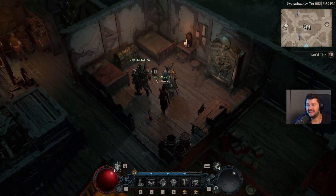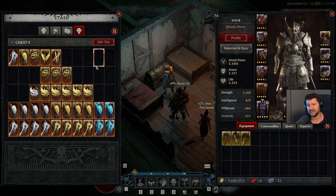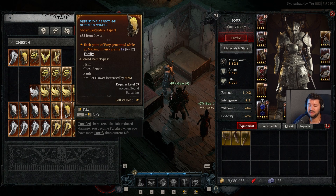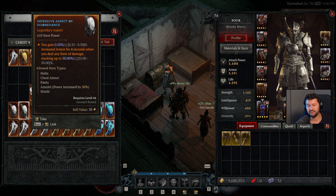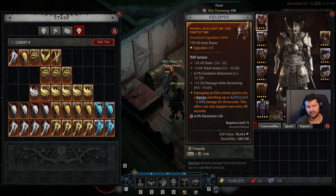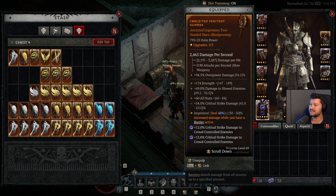During your adventures, you'll come across many legendaries you don't want to use, but their aspects can be super important for added survivability and damage. I keep maximum-roll aspects in my bank for the endgame — I definitely recommend doing this. One aspect, available for all classes, gives 0.5% increased armor for 4 seconds each time you deal damage, stacking up to 50%. So if you already have a nice base armor value, this can make you extremely tanky.